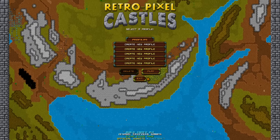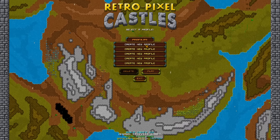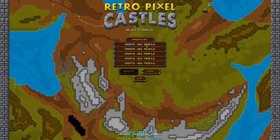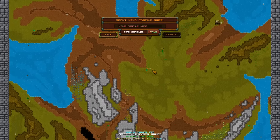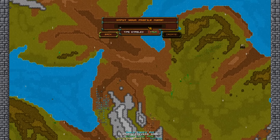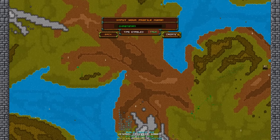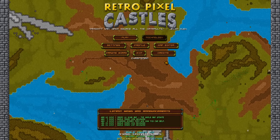We're back. I just pressed exit which is ridiculous because I got to get into it first. So just create a new profile, play. We are going to be Krystonian — type your name Krystonian, create area.